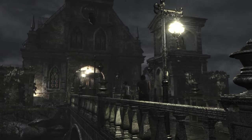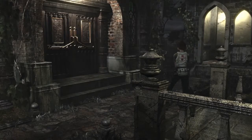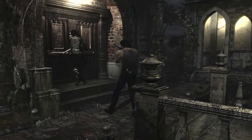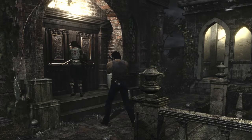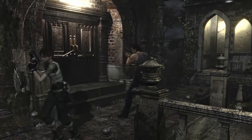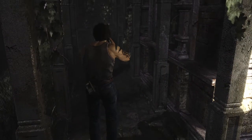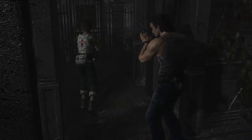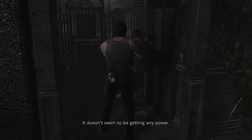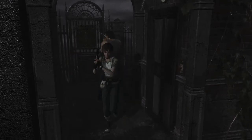We've got bats flying around — this isn't an eerie feel at all. This door is locked, but there doesn't seem to be a keyhole anywhere. Let's just look around. We got some herbs right there. This doesn't seem to be getting any power, and this door is locked from the other side.